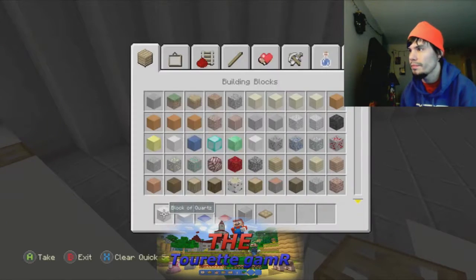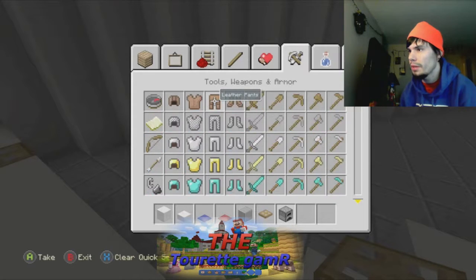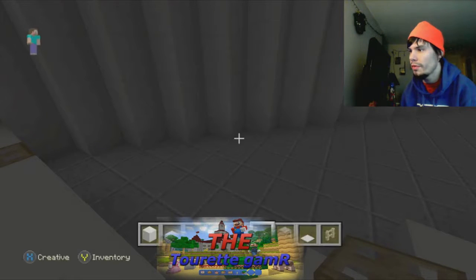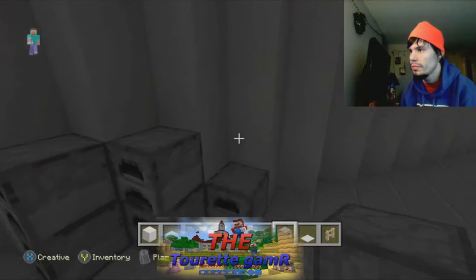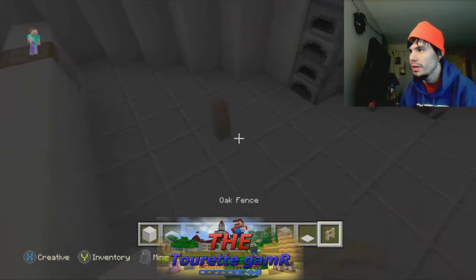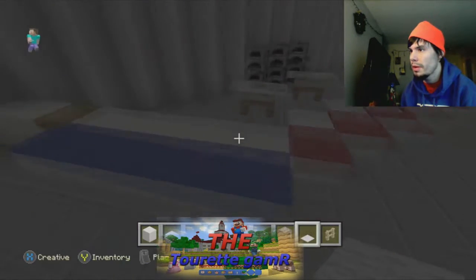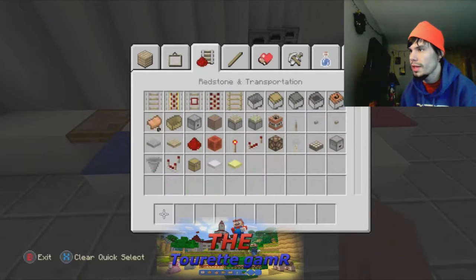Now we're going to put the next things in — we're going to put some furnaces to make it look like ovens, get some white carpet, and oak fences. First thing we're going to do is place the furnaces — boom, boom, boom — we got three right there, and that's going to be where the food is. We'll put a fence right here and put carpet on top of it to make it look like prep tables. So that's a preparing table.